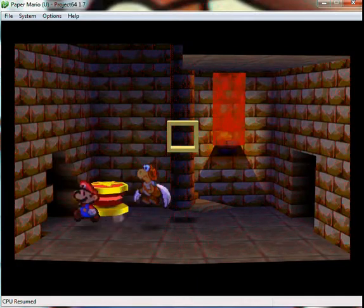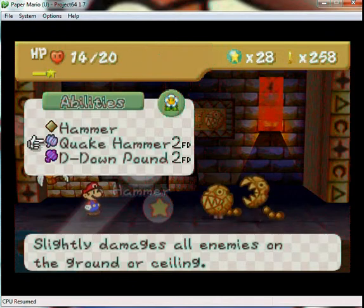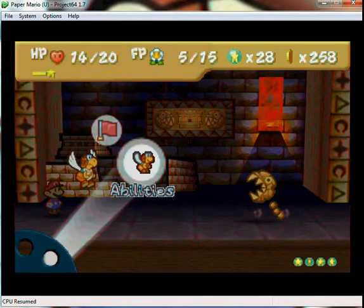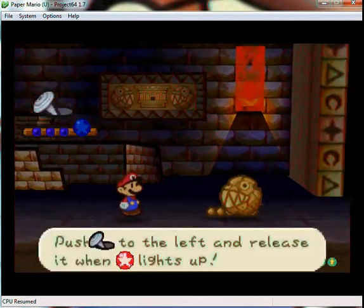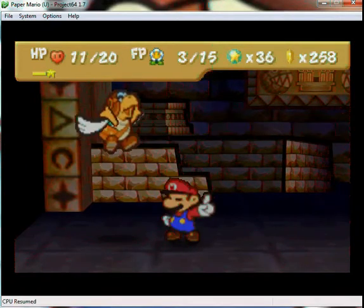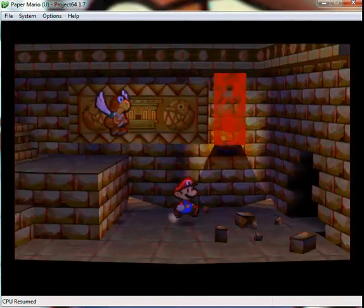Let's go over here and into this first room. Right here we have a Stone Chomp — I thought they were called Chomp Mummies or something. What I recommend first is using D-Down Pound right away because it kills it — it has 4 HP and a defense of 3. D-Down Pound again and boom! Eight star points — you get 4 star points each for those guys. We get coins and the Diamond Stone — two more stones to go.